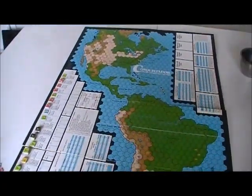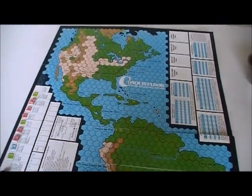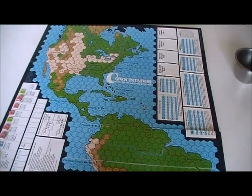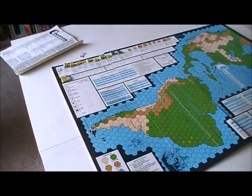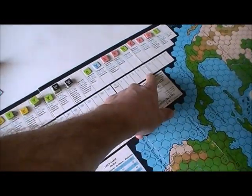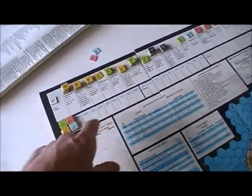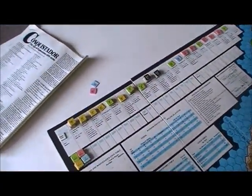I seem to remember there being special rules in the Avalon Hill version for Potosi but I can't find any in this rule set, so I'm going to leave it alone. We also have lots of charts that we'll touch on as we hit them, and tracks to keep your money on — currently all sorted in the first spot but they should be spread out.